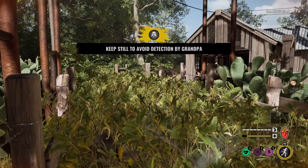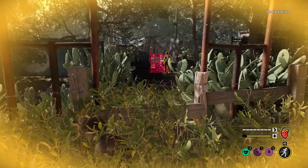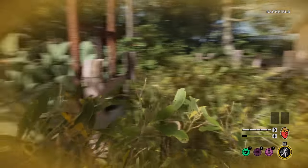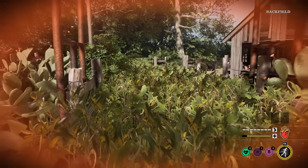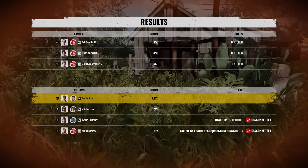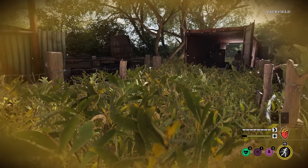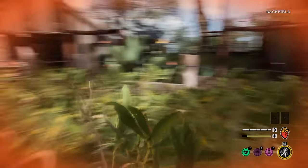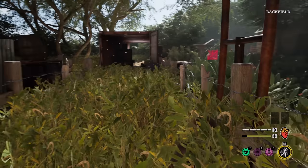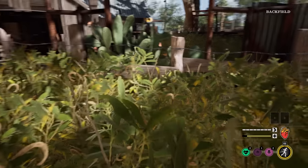He's about to do his thing — keep holding still. The Cook's coming back, yo. This is bad. Johnny's over there. Two family members back here. We got one charge left in our Radar Detector. So the next time Grandpa does his thing, that's the last time. Why are they both back here? We only got two victims left. This ain't good. I don't think we're going to make it. They're just camping back here. Should I leave this area? I got to keep an eye on both of them to make sure who stays back here and who leaves. I think the Cook is leaving — yeah, he left. All right, Johnny, go feed Grandpa. I know you got blood.